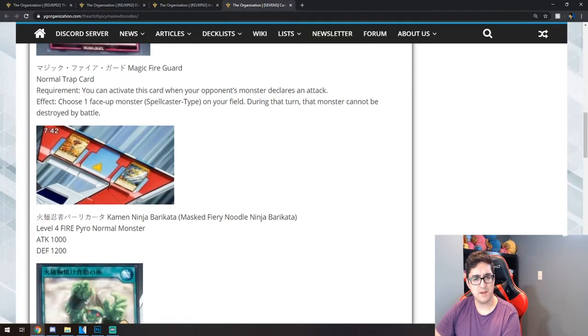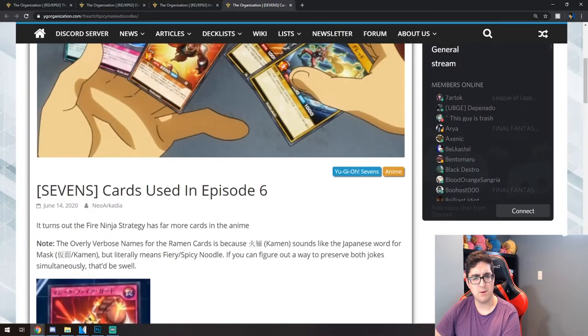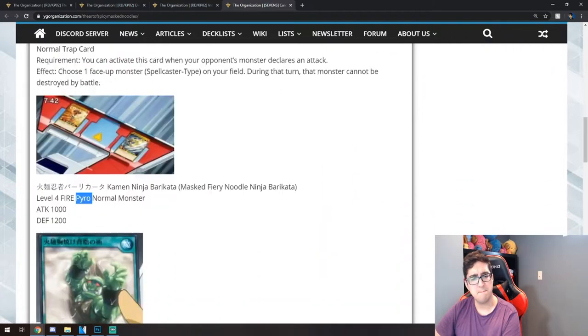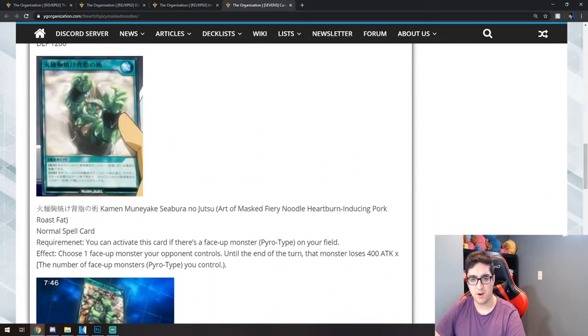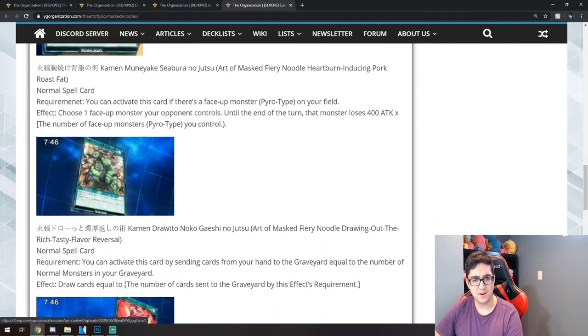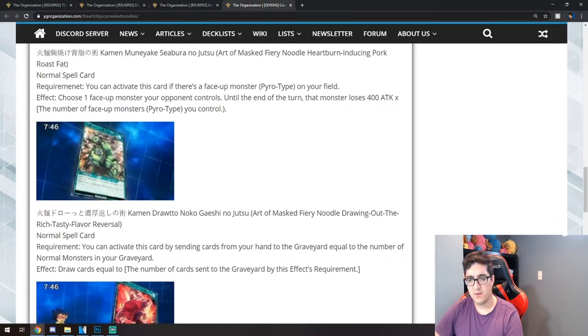I'm assuming the Ramen monster is a Pyro type. It's like an instantaneous card to make your opponent's monster lose attack so you can attack over it — pretty okay. Then there's another noodle card called Art of Mast Fiery Noodle — Drawing Out the Rich Tasty Flavor Reversal. No idea what they're doing with these names. It's a normal spell: the requirement is to send cards from your hand to the graveyard equal to the number of normal monsters you control, then draw cards equal to the number of cards sent by this effect.